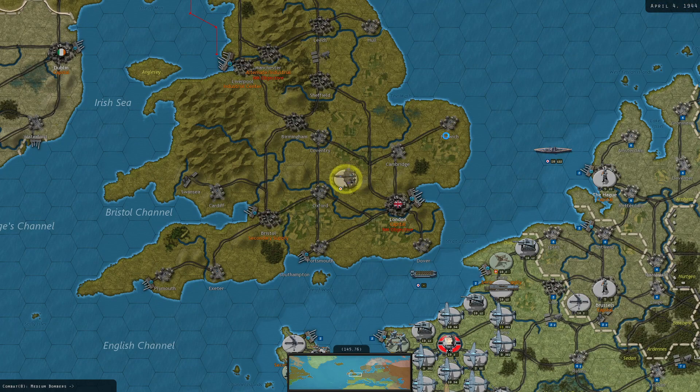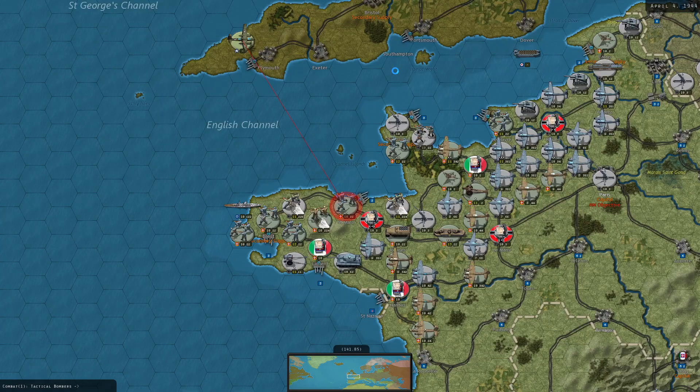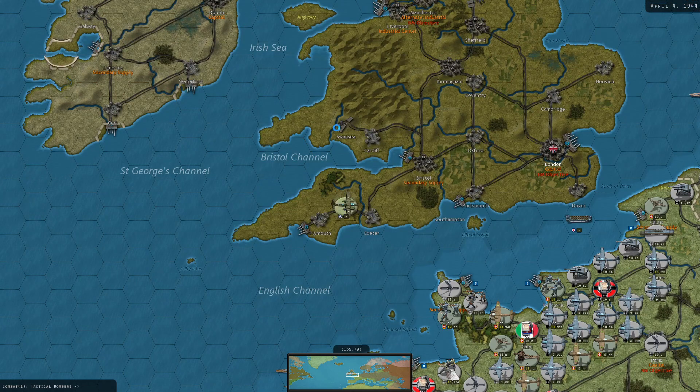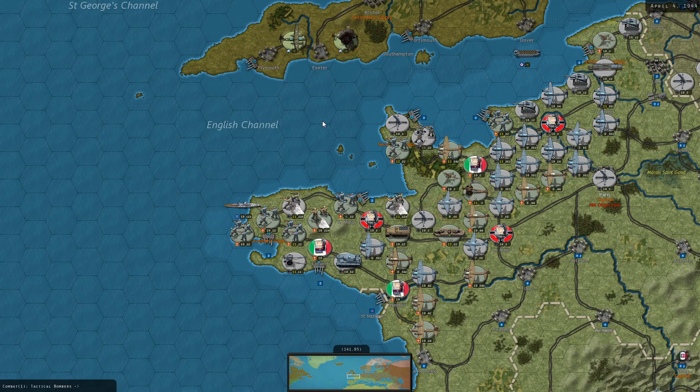No more strategic bombers - however, of course you still suffer probably more losses. Another one. So this is the guy we want to destroy. They didn't target my air power, which means we will target them. We've got the medium bombers ready to bounce - take a point of loss at least. Wow, they deployed a lot of them. We know who's going to be reinforced.